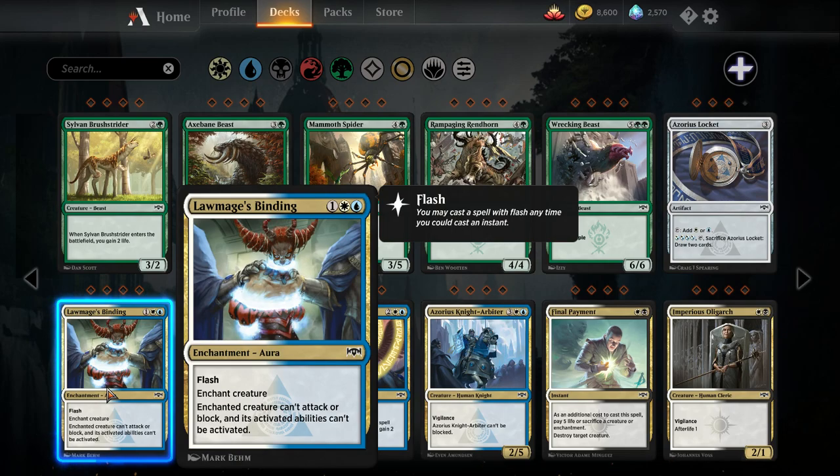Moving on to the gold cards, which are usually more powerful on average. Law Mage's Binding — a blue, a white, and a colorless for an enchantment aura with flash. Enchant a creature; that creature cannot attack or block, and its activated abilities cannot be activated. This is better than Luminous Bonds because it stops their activated abilities and has flash. So if you are in this color combination, this card is just way better than Luminous Bonds.